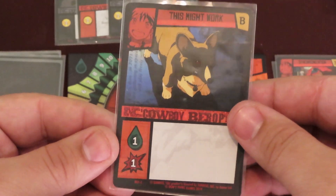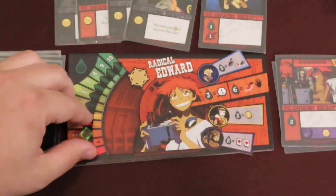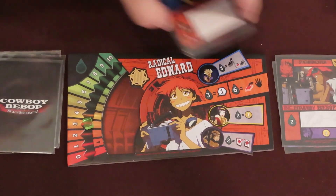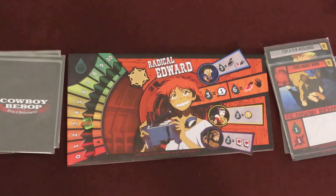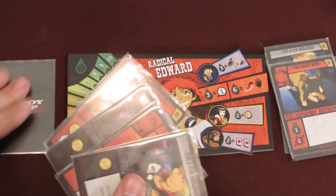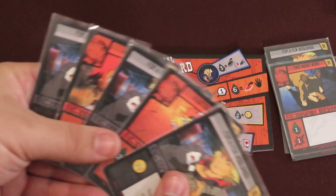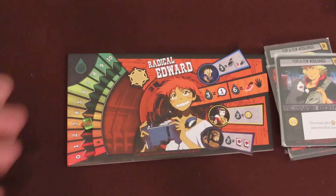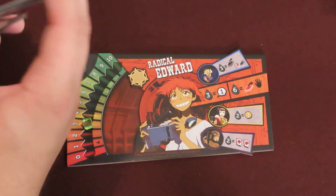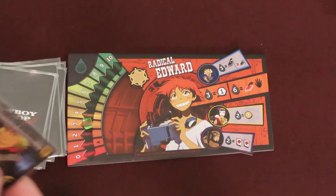On a player's turn, they'll play, use, or discard cards from their hand to accomplish different things. At the end of their turn, all the cards they played, or still in their hand, are discarded into their personal discard pile. Then they'll refresh their hand by drawing 5 cards from the top of their draw deck. Play continues to the next player clockwise. When a player should draw a card but the deck is empty, they shuffle the discard pile to create a new draw deck and keep drawing the cards needed.